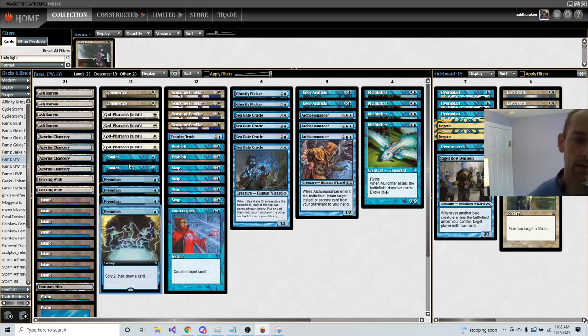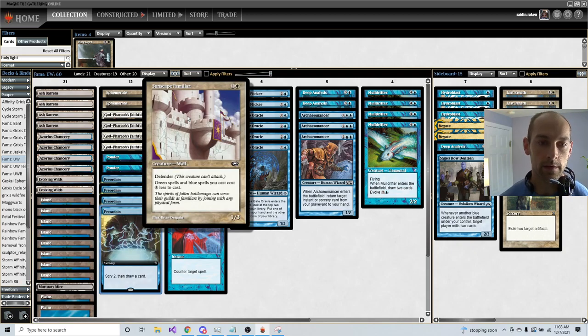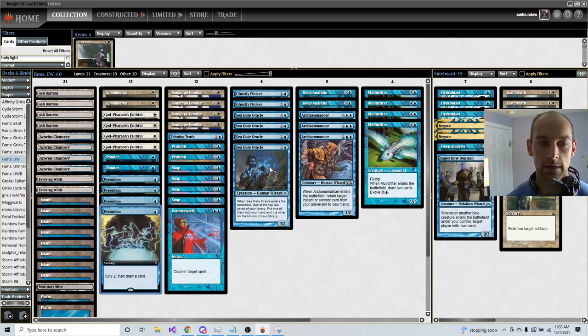We're using four Preordain, because it's the best cantrip we can use, and two Ponders. I've decided not to use Brainstorm here because Ponder lets us accelerate into whatever we need to do most successfully, versus Brainstorm which increases the card quality of our hand but doesn't actually help us find the next thing we're looking to do. In each phase of the game we have certain things we're trying to accomplish: in the beginning of the game, Ponder is looking for lands, familiars, and creatures; in the end of the game, you're looking to get past lands, find combo pieces, or maybe sideboard cards.